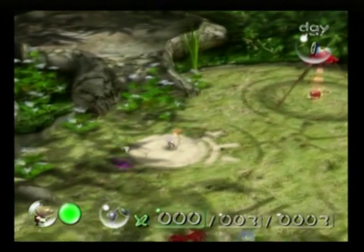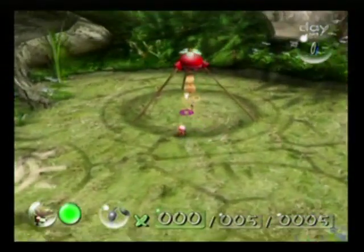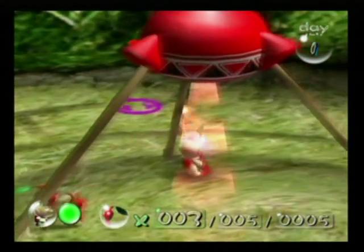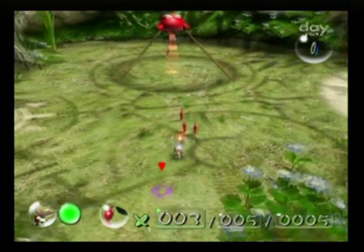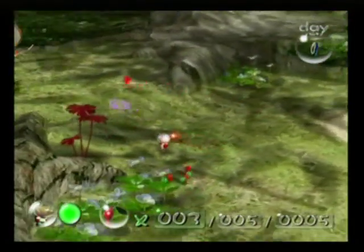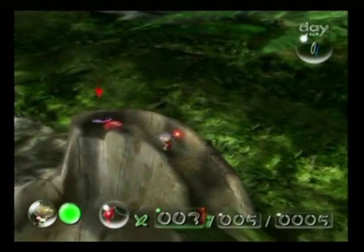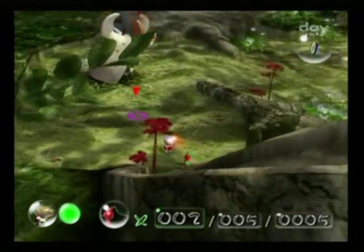Now let's explore our surroundings a little, shall we? There's our crashed ship. Let's get these guys out of there — the more the merrier, because Olimar is feeling lonely and could use a friend. I think I saw some more pellets up here, let's go and get them. There's a big one — we need five Pikmin to carry that and we only have three so far, so you carry that and we'll go looking for more.